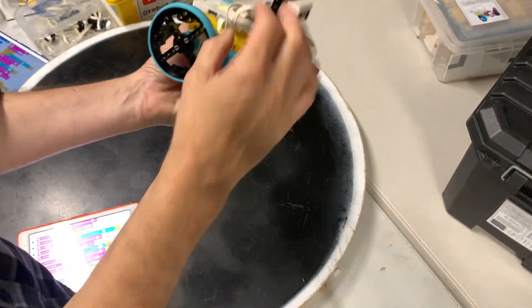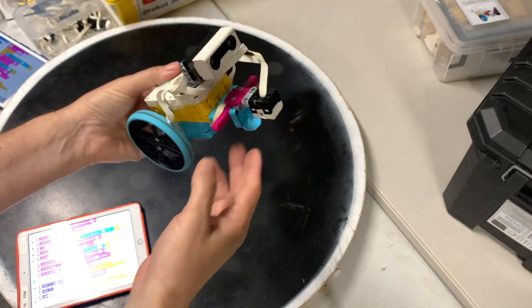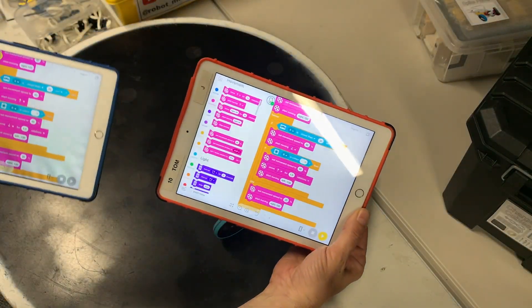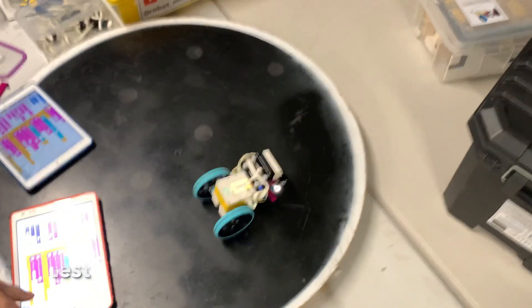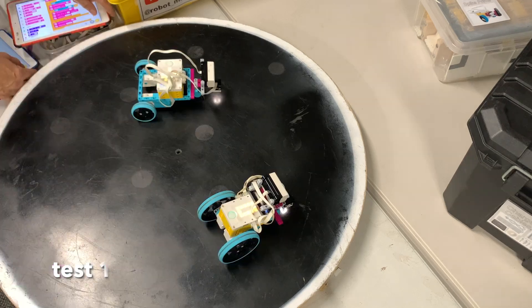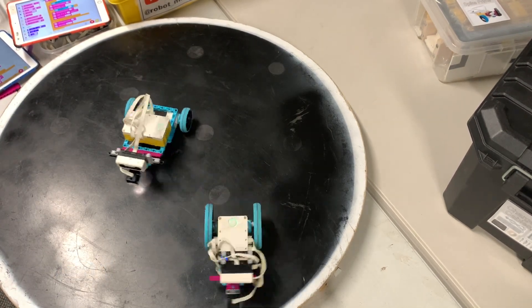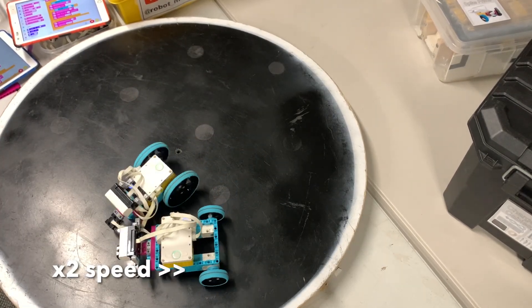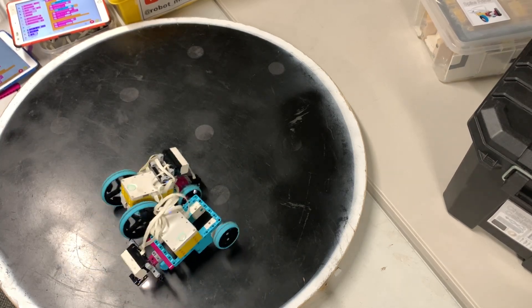I've just made this feisty little character with big wheels — he's going to go a bit faster and he's more compact. I coded it identically but actually made it go a little bit slow because it was going too fast. Now I've got my other robot at the same time, and there's some action happening — still trying to seek each other out.